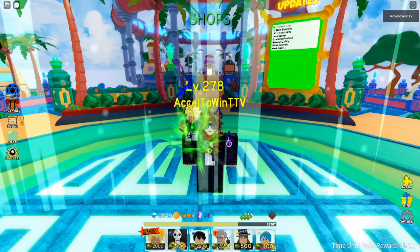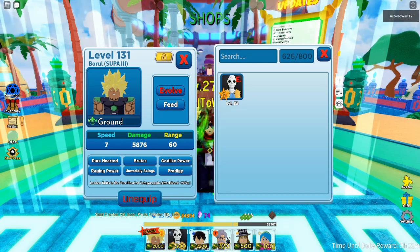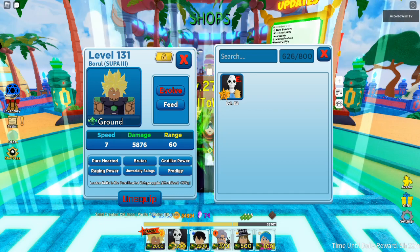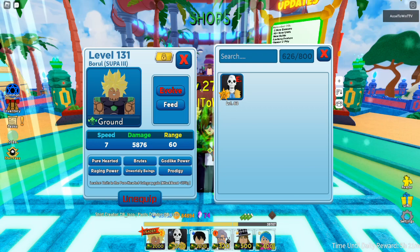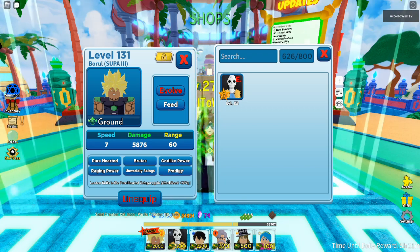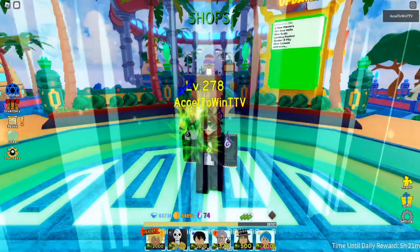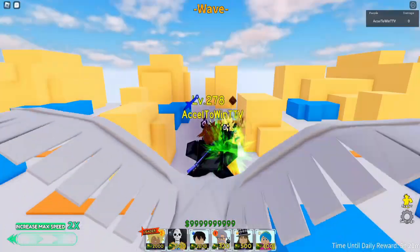Today we're showcasing Broly Super 3. Broly has a green enchant and is a ground unit with six categories: Pure Hearted, Brutes, Godlike Powers, Raging Power, Unworldly Beings, and Parhaji. The leader skill gives Pure Hearted category a 20% attack boost. All those categories besides Brutes are pretty good, so this unit is really strong. Let's get on with the showcase.